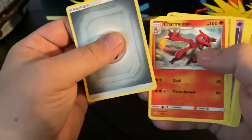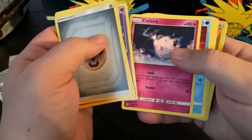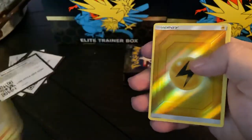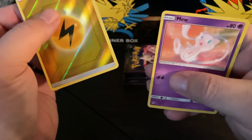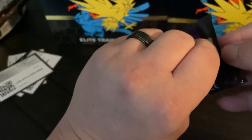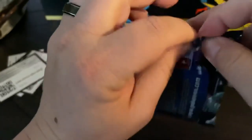Alright, Energy, Charmeleon, Graveler, Farfetch'd, Koffing, Clefairy, Staryu, Jigglypuff, Ekans, Reverse Energy, and then a Mew. Actually, I think that's one of the first Mews I've seen too. Just a common, regular card.